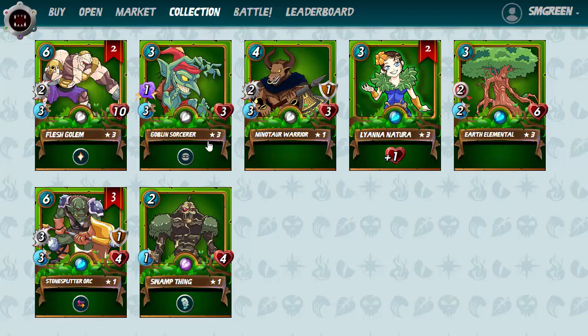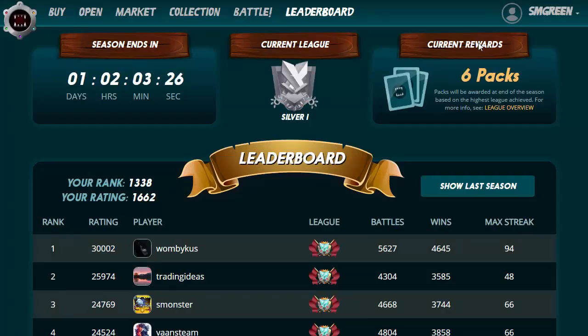The Goblin Sorcerer is level three. The Flesh Golem is really important because that's your tank — he's got 10 health and an auto-heal as well, so it's great to get him to level three. I also managed to get a Swamp Thing. When you take him up to the next level, he actually gets one ranged attack as well. Right now I've managed to grind out six packs — not too bad.